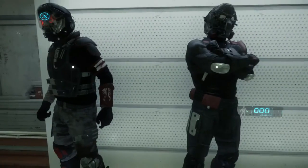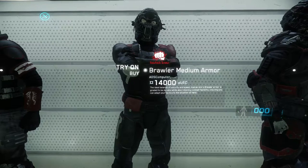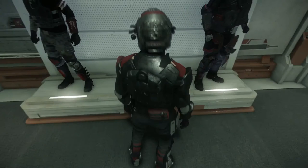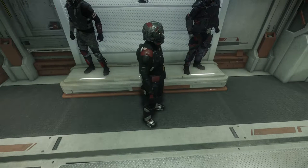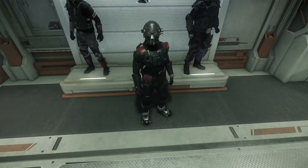Let's check out the medium. It's the Brawler medium from Kastak for 14,000 Alpha UEC. The ideal balance of security and speed, the Kastak Arms Brawler armor is graded durable while also retaining combat flexibility, ensuring you can adapt to your tactics. I like it. I like the helmet — it looks kind of mean looking.